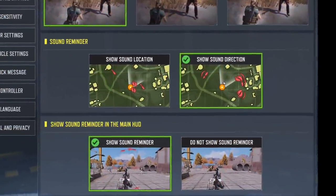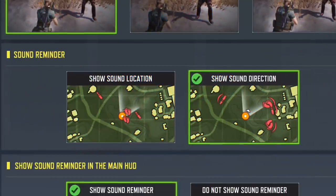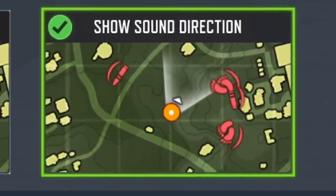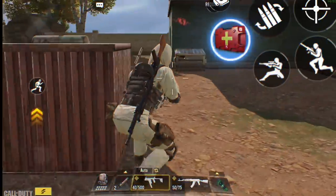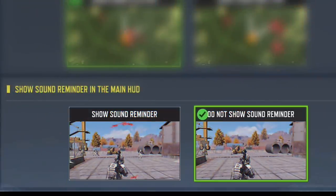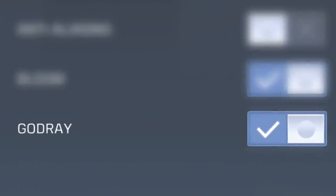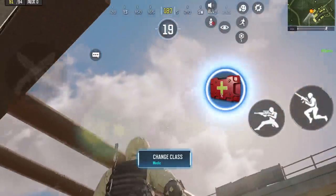Finally, there's a new sound reminder option, very useful, available for both minimap and main screen. For the minimap, choosing 'direction' shows a general direction of gunshots or footsteps, while 'sound location' shows the exact location on the minimap. The main screen sound reminder shows step and gunshot indicators right on your screen — you can disable them if they're distracting. They also added a god rays graphics option, adding realistic light rays from the sun for more beauty and realism.